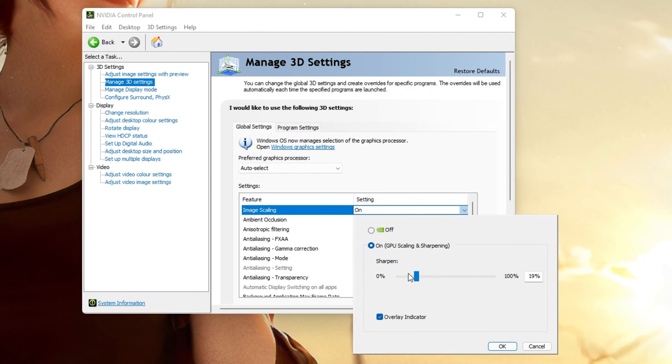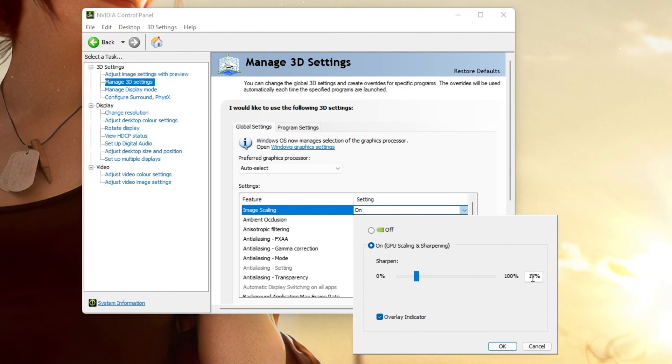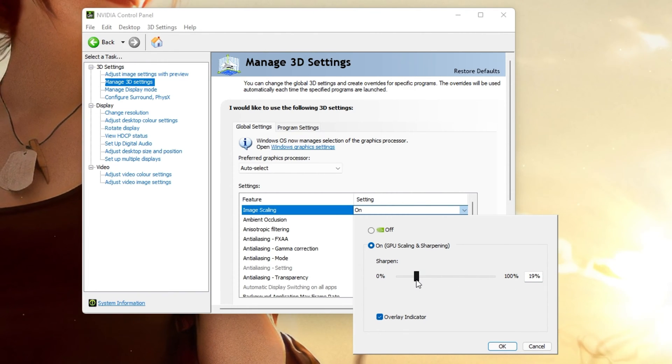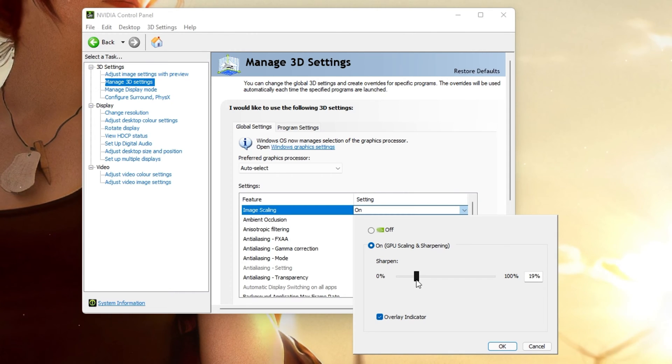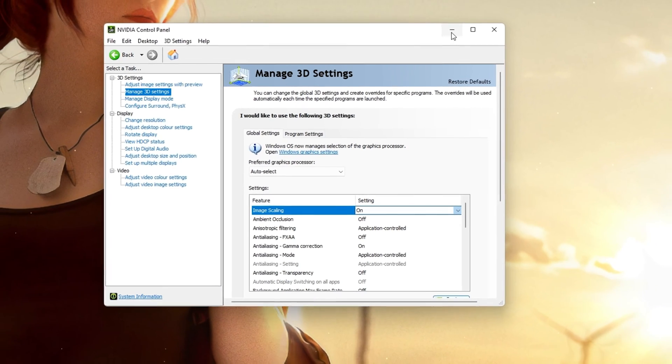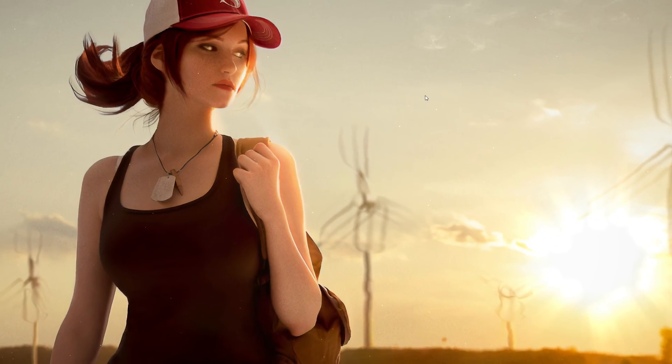Set the Sharpening option to around 20%. In some cases, you might want to increase it up to 35%, depending on how much the AI is upscaling your image while using a lower resolution. You should also make sure to tick the Overlay Indicator to know if NIS is enabled while in-game. After making these changes, make sure to apply your changes.